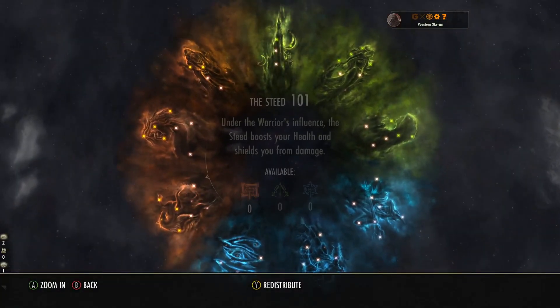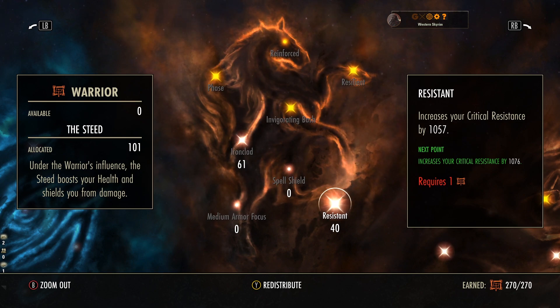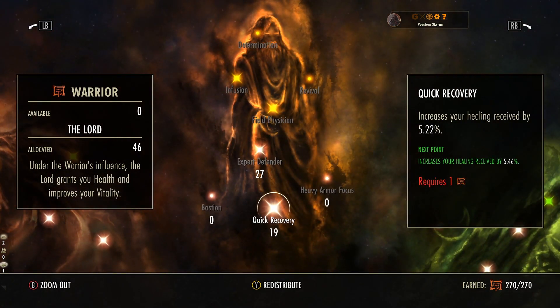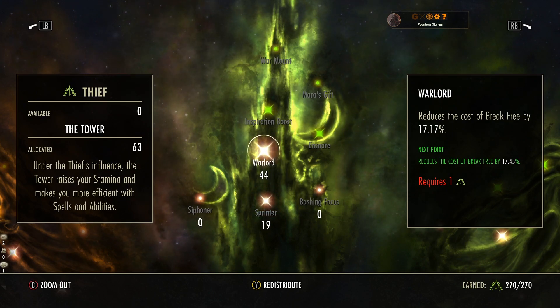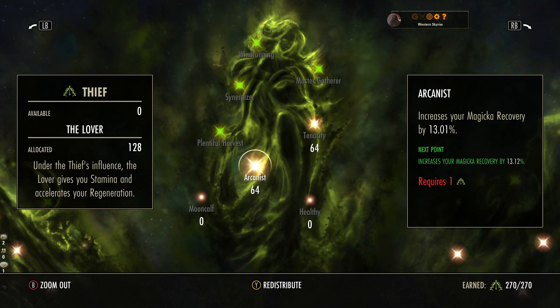Now we're going to go over champion points quickly. 61 points into Ironclad to reduce the amount of direct damage you take. 40 points into Resistant to increase your critical resistance — we have very good crit resistance at base and some in our gear, so the extra 40 points helps quite a lot, although we're quite tanky anyway. This also reduces the amount of damage you take from physical, magic, and damage over time.